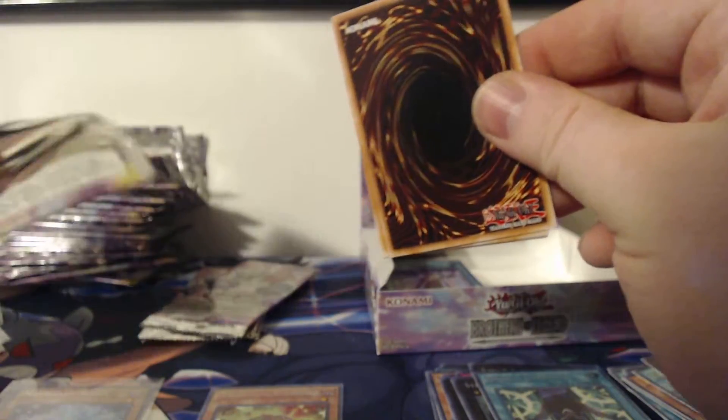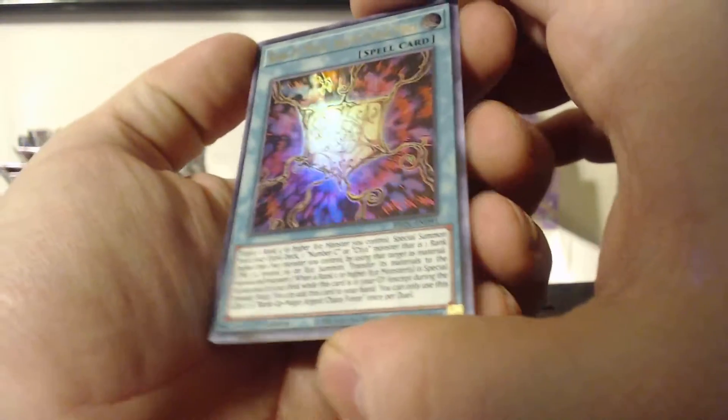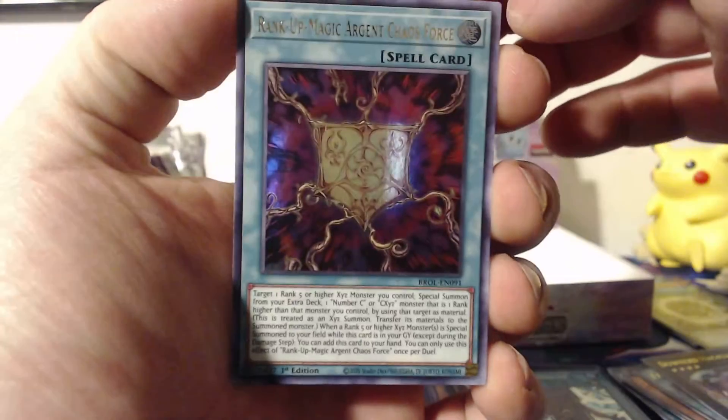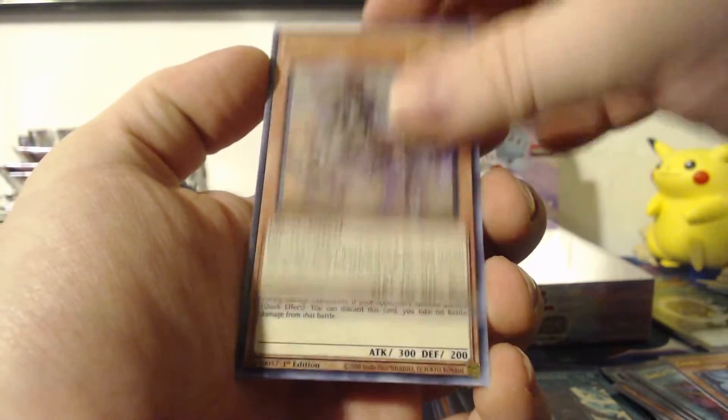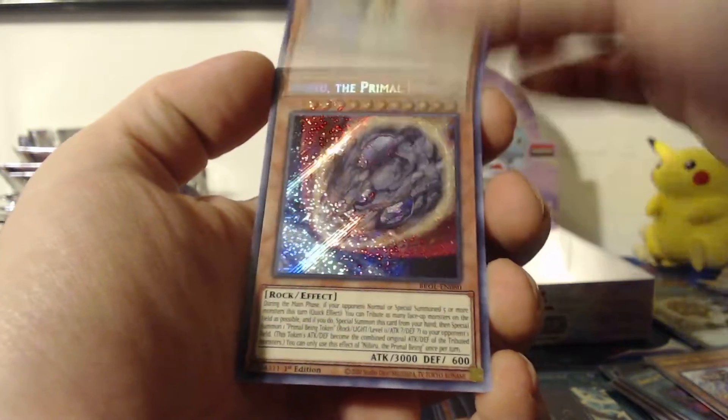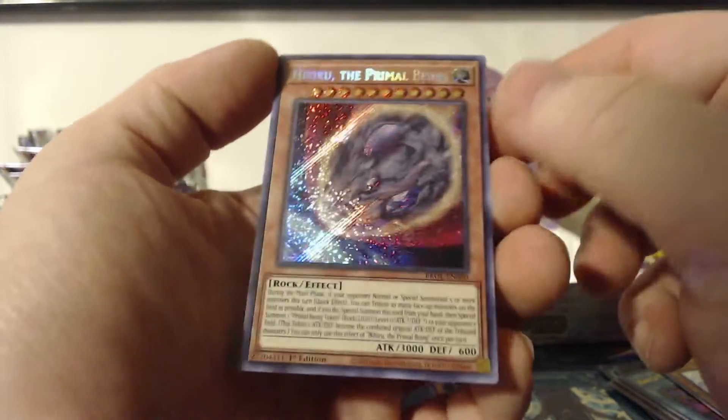Not too many packs left remaining, so let's get these last few packs open. Rank-Up-Magic Argent Chaos Force, Gadarla, Horse of the Floral Knights, Kuribol, and we got a Nibiru.